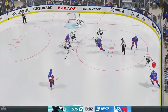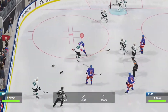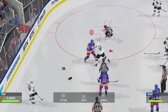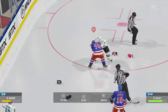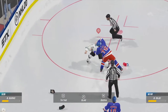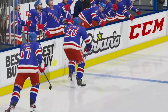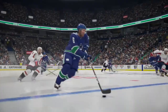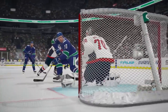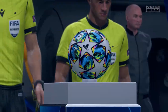NHL 20 runs on the same Ignite engine that the series has used since the jump to the current generation of consoles, and the engine really starts to show its age. While all other sport franchises from EA have made a jump to Frostbite — which started already with FIFA and Madden 17 — EA Vancouver seems determined to keep using Ignite, for better or for worse. Ignite is a current generation engine, but it lacks some modern features compared to Frostbite. One of those is realistic material work. While FIFA and Madden use real-life material work for their textures, NHL 20 seems to use last-gen type of models. Ignite also lacks up-to-date lighting solutions such as global illumination and volumetric lighting, which are used quite heavily in FIFA to set the right tone in matches and create that thick gameday atmosphere.